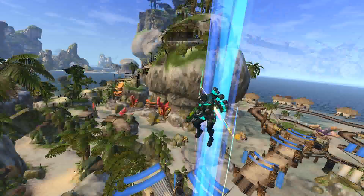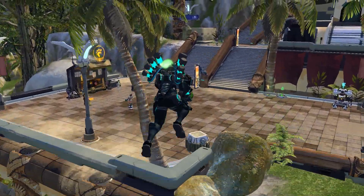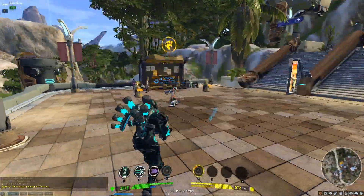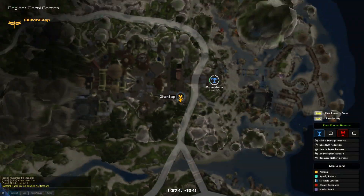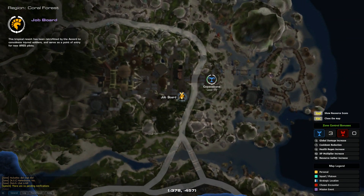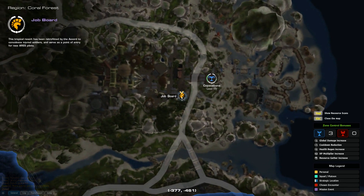I'm going to step backwards and glide on over to the job board. The first thing you want to know is that when you press M to open up your map, it'll be marked with this golden helmet right here. If you hover over it, on the left side of your screen, it'll say job board.